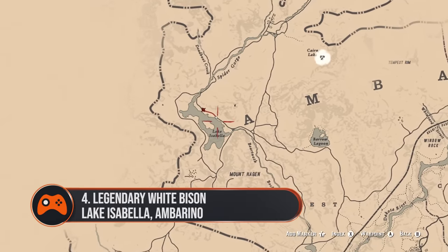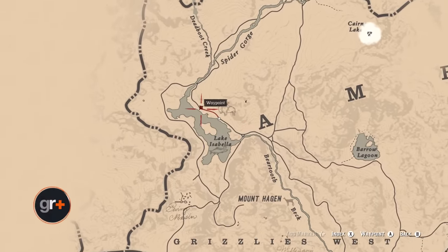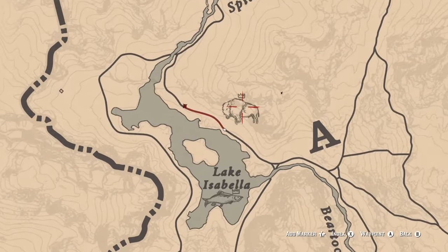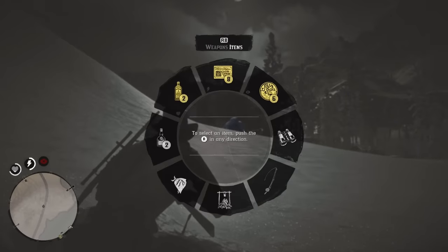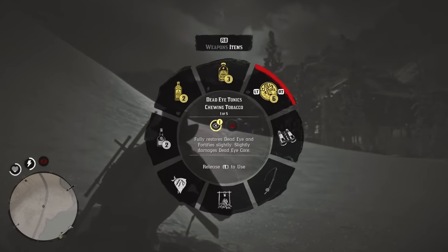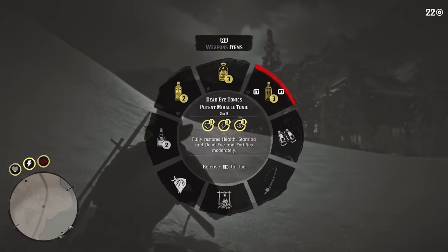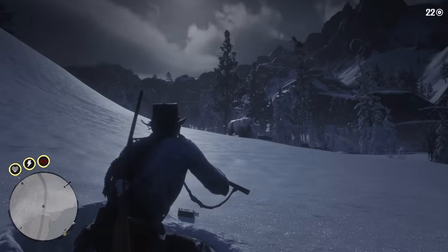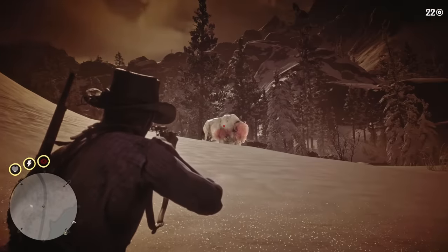4. Legendary White Bison. This beefy customer resides in the chilly climbs of Lake Isabella to the north of Grizzlies West. The bison's clue trail usually spawns on the slopes near the frozen lake, so head over there and get hunting. A high-powered rifle is the way to go here and should put it in the ground quite easily.